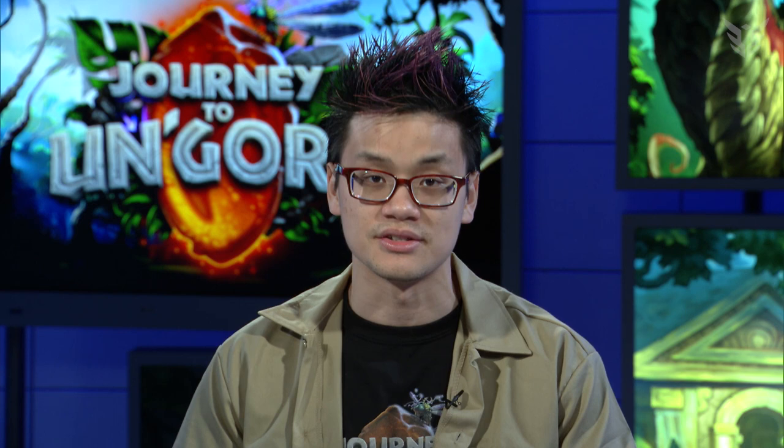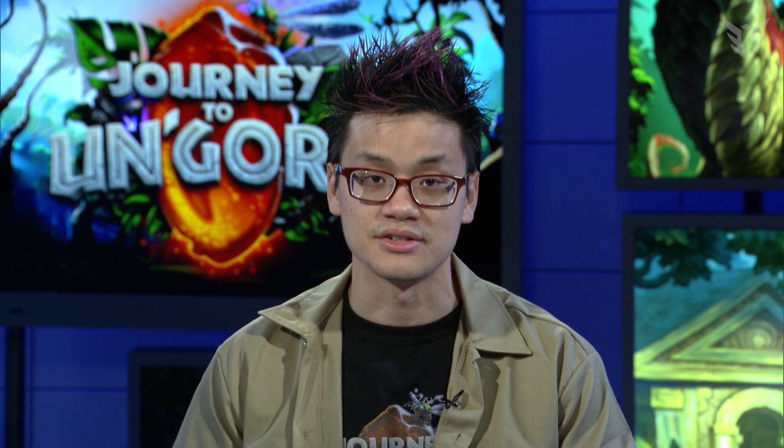The strength of this deck is that it's able to withstand pretty much any kind of board pressure past turns three to five. If you survive that early phase, you can just stall, stall, stall — and your opponent, no matter how big, even if they play a hundred minions, still wouldn't be able to kill you because you can Frost Nova, Doomsayer, stall them out, or get even more from Kabbalist Tomes and Primordial Glyph.